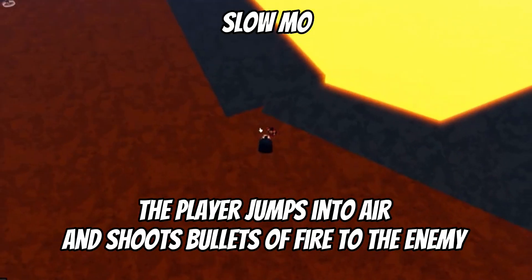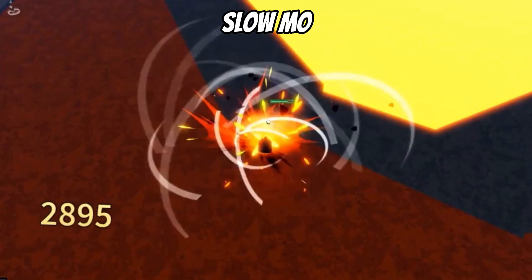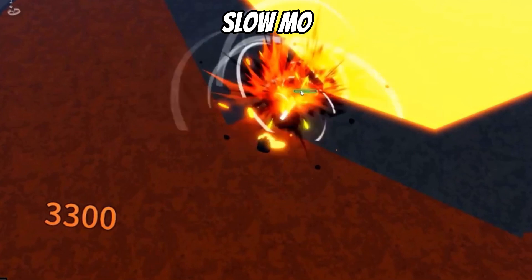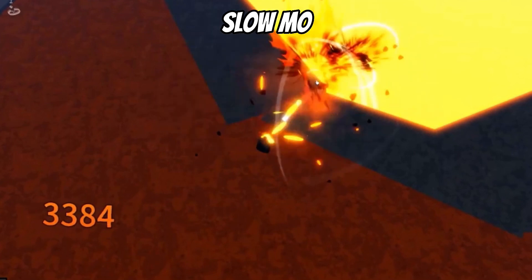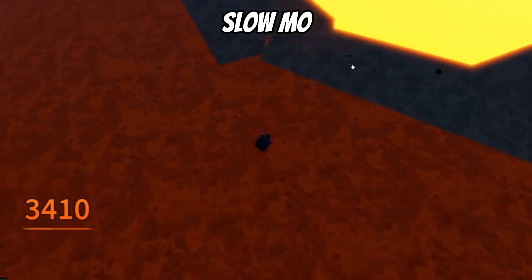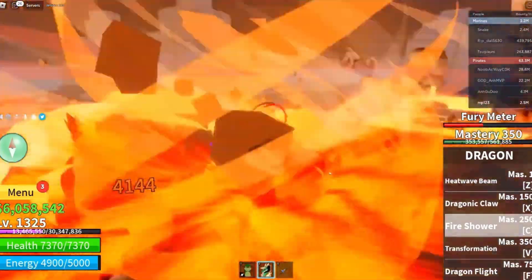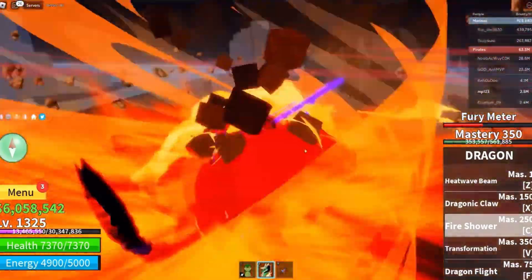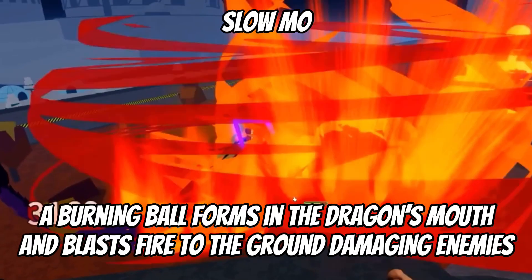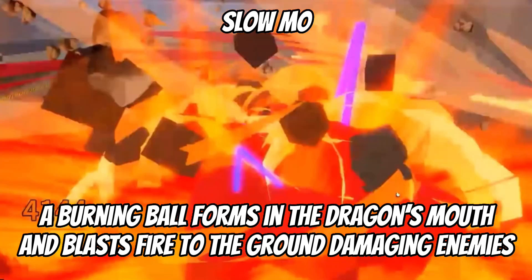The player jumps into the air and shoots bullets of fire at the enemy. A burning ball forms in the dragon's mouth and blasts fire to the ground, damaging enemies.